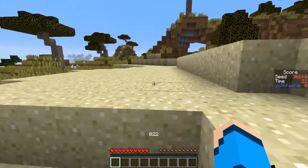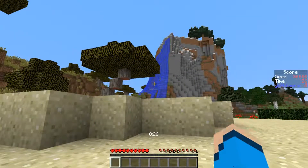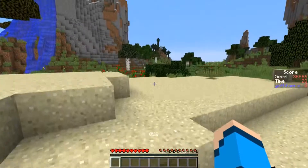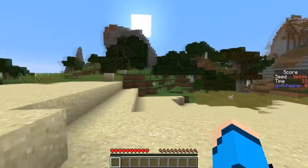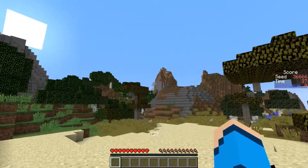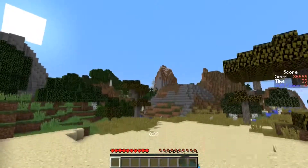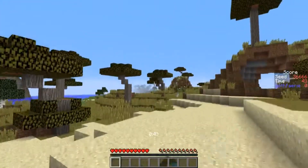This seed starts us off in a desert savannah. We have an extreme hills behind us, with a really cool-looking waterfall coming off the side of it. It is snow-capped, and we have some chicken friends pretty much everywhere around us. We have an oak and birch forest that runs in between these extreme hills, to a roofed forest, and then to a snow-capped extreme hill you can just see on the edge of the render distance. And then we have a swamp across the way in that direction as well.